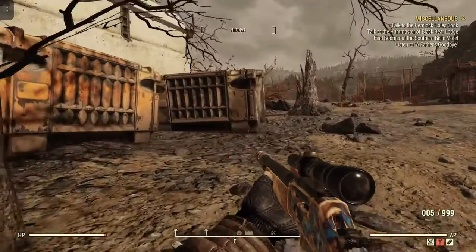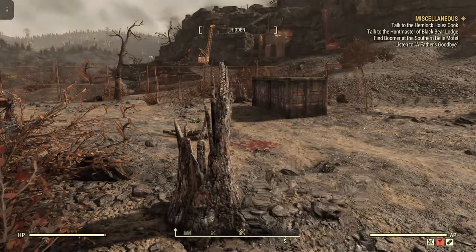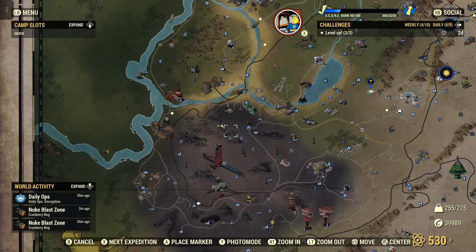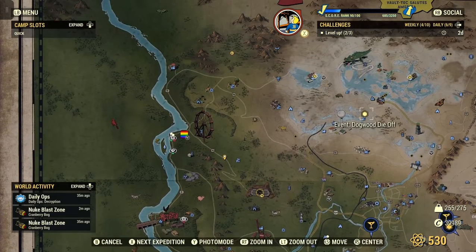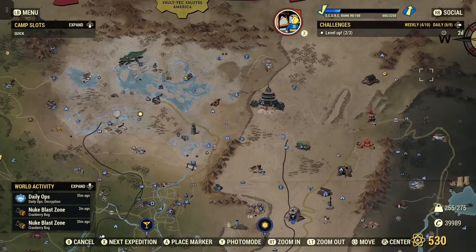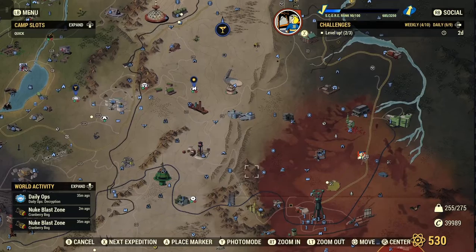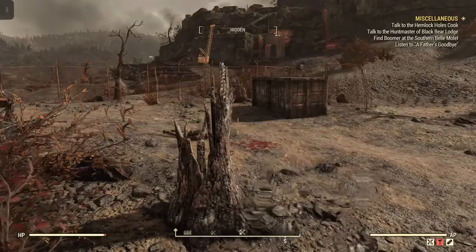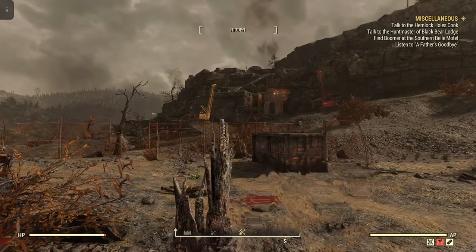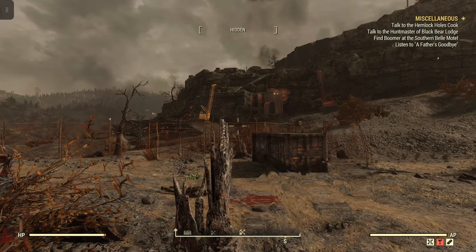All right, so there you go — that's the difference between those two types of hordes. I just wanted to show that. If I see more hordes going on, I'll probably do a video where I don't kill the boss, just let them keep spawning, if I can find a good spot to perch and not take too much damage. Hope you enjoyed the video — like, subscribe, and share when you get the chance. It really helps me out, and I hope you all have a nice day.